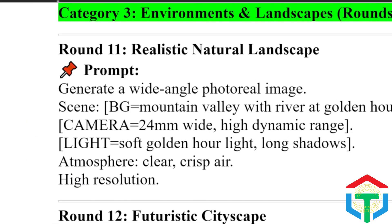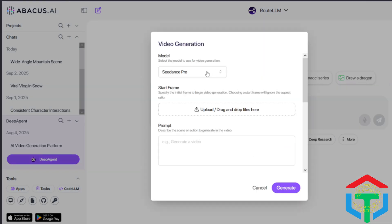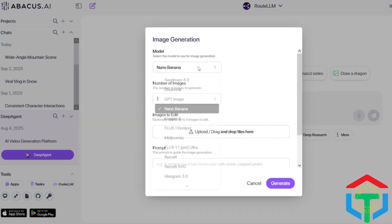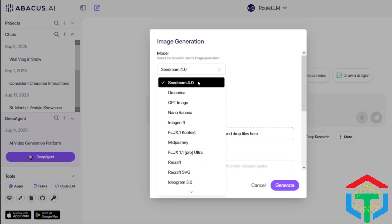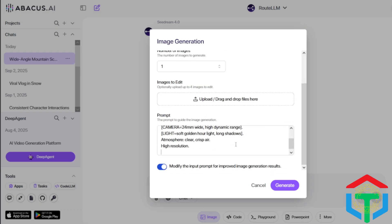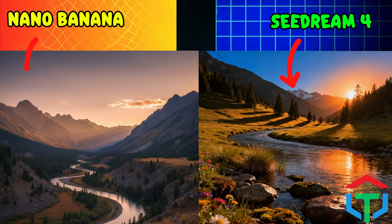Our first test: can they generate a realistic landscape that feels like a real photo? This time I ran five tests using a different platform called Chat LLM, which costs $10. With this platform you get access to a wide range of powerful tools — from top-tier video generators like VO3 and Kling, to image generators like Nano, Midjourney, and Seedream, plus multiple advanced chatbots such as Grok, Claude, and ChatGPT. Seedream 4 gives incredible texture detail in the rocks and river. Nano Banana leans more cinematic with dramatic golden tones. Which one feels like a real photo to you?